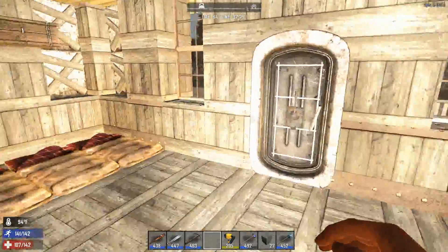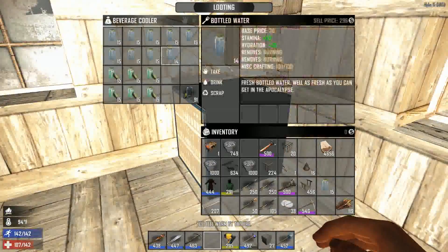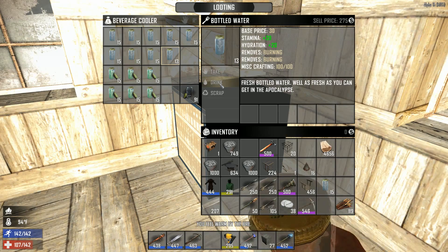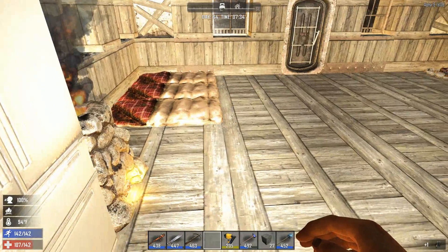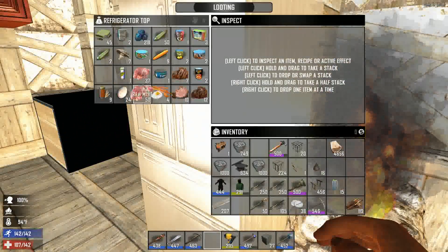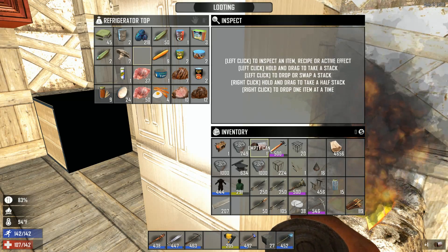Good afternoon guys and gals, this is Censored with Berkruz Studios, bringing you another riveting episode of 7 Days to Die. Got a little thirsty, got to drink some water. Do we need to eat? We might as well get our own dog food, let's eat it.